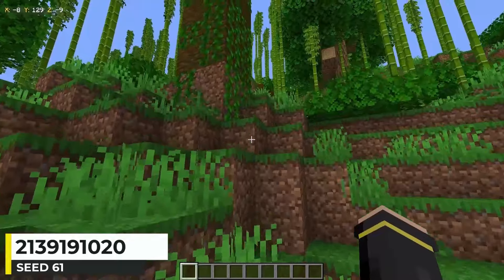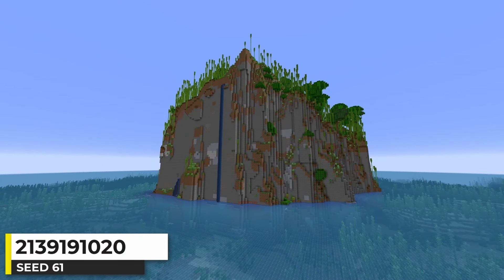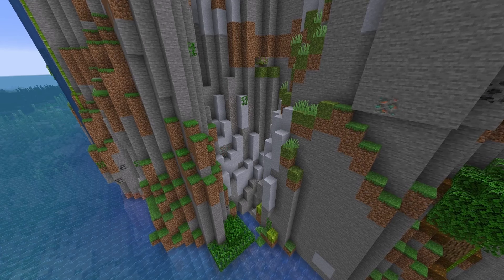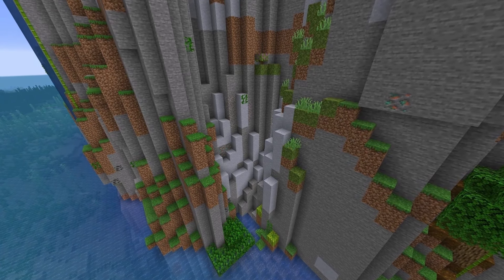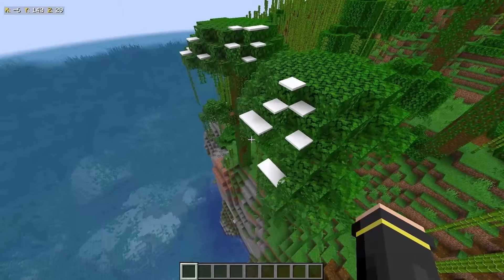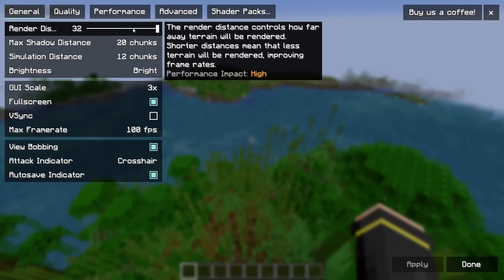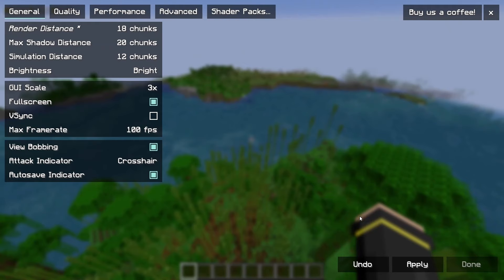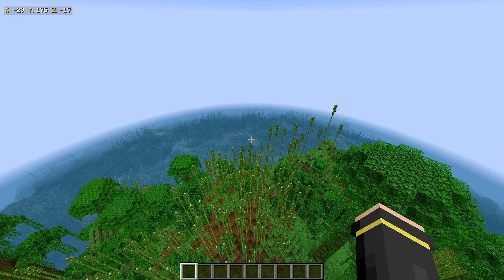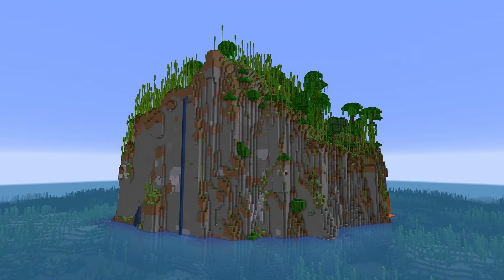This island has a spawn on a bamboo jungle hill. One side has small cliffs, the other side has taller cliffs. We can find some pieces of lush cave along the cliff side. The terrain is tall enough that there was snow on a cliff-side tree. It's not an isolated island unfortunately — I'd have to really lower my render distance to not see the land nearby — but I still think this is an awesome island worth seeing.